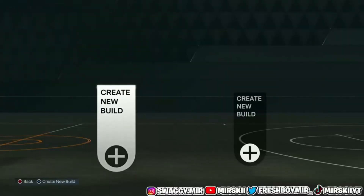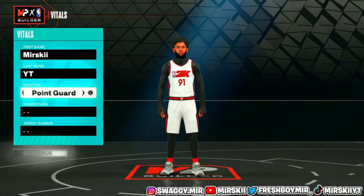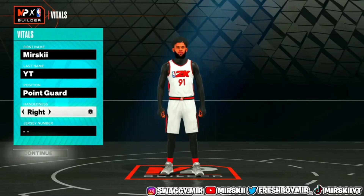This part of the video is for my new subscribers who don't know anything about this build. I'm going to show y'all boys how to make the build and the badges. We're going to go ahead and make this a rebirth build. All you got to do is max out one of your builds to 90 overall, and then you'll have the rebirth unlocked. We're starting with the point guard position. I like to shoot with the right-handed player.